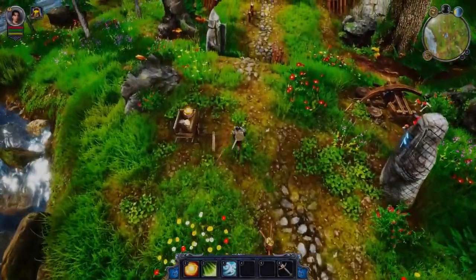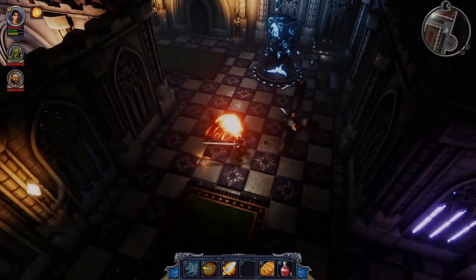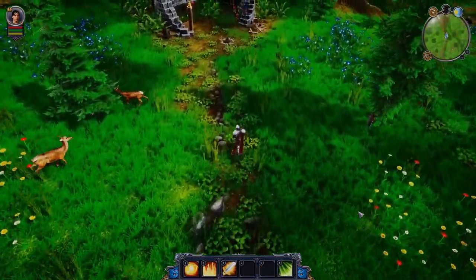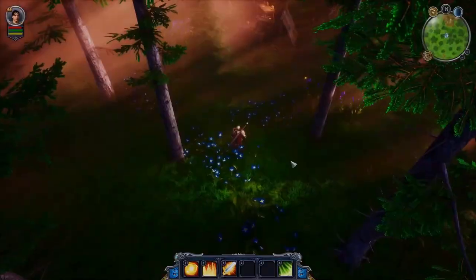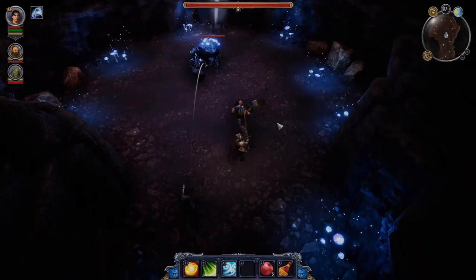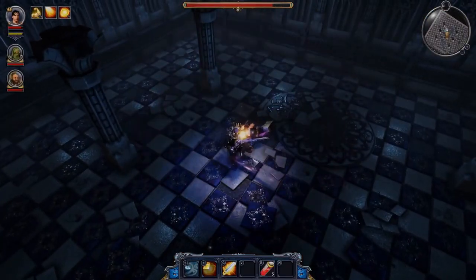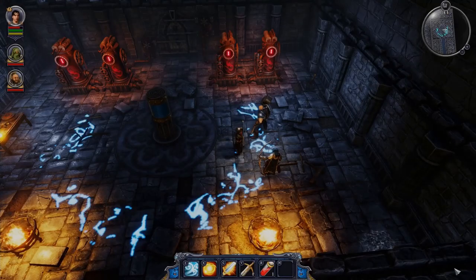Wigman is an AR RPG set in a medieval fantasy world inspired by Anglo-Saxon and Celtic cultures, set to release sometime in March 2022. You'll play as Wigman, a young warrior tasked to uncover a new regime's dark secrets. You'll travel an open world rich with outlaw camps, ruined castles, dangerous dungeons, and forgotten ruins to explore. And as in any respectable fantasy story, there are dragons — one of my favorite mystical creatures of all time.